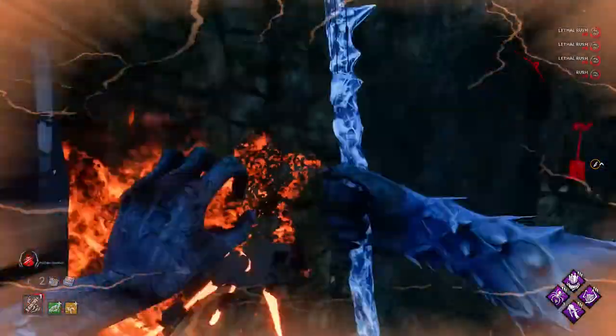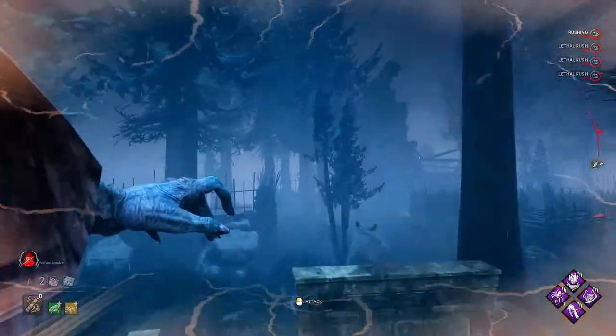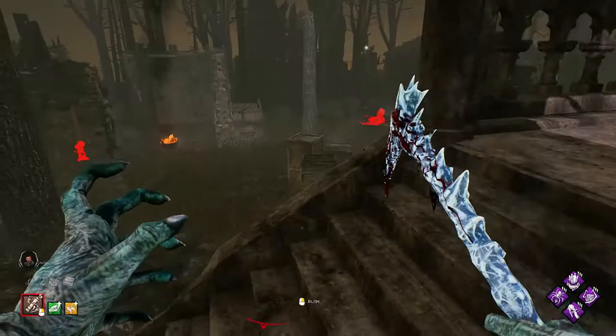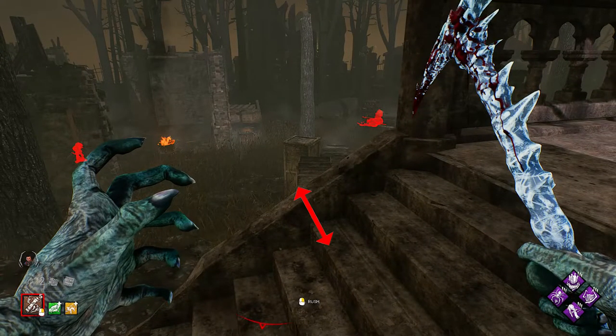This next one is just another bush that also always spawns around the temple, but you do need one Play With Your Food stack to actually get this jump.